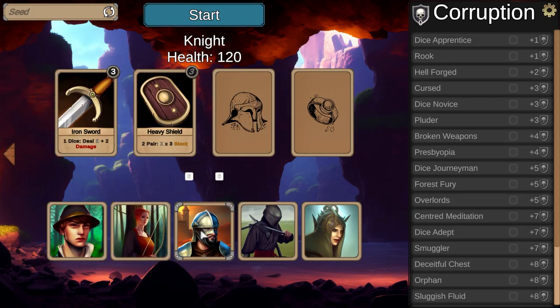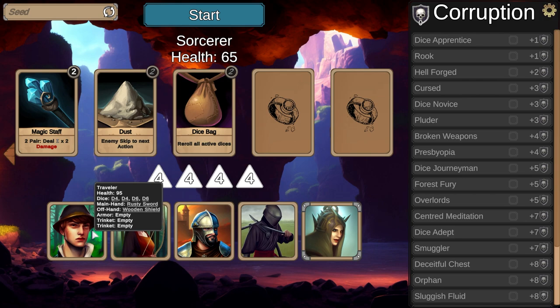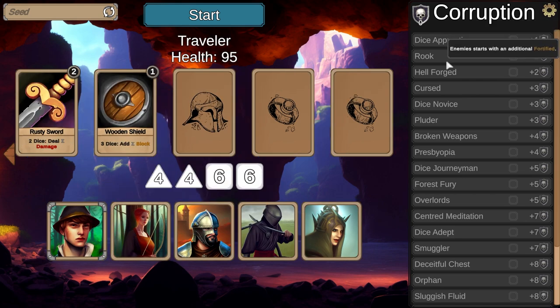It looks like we have five different characters we can choose to start with. I have no idea who is preferred here. The corruption over here is kind of like a prestige system where it gets harder the more times you win maybe. There are seeds as well so you can type in some numbers and do a specific seed.